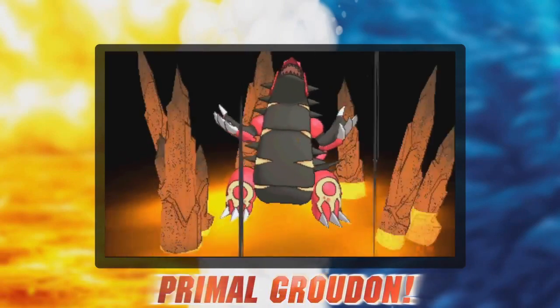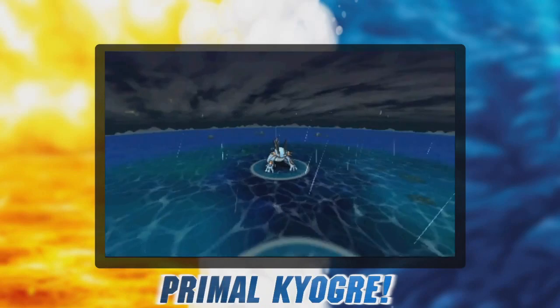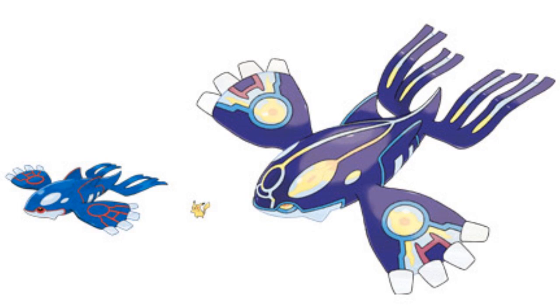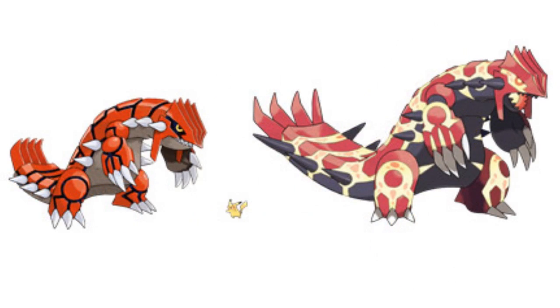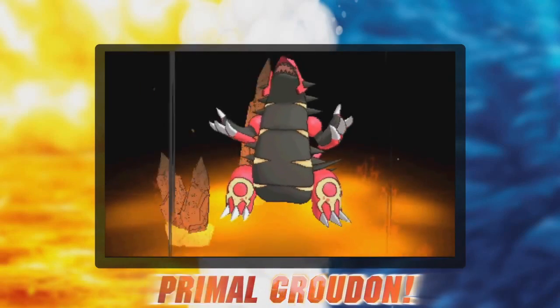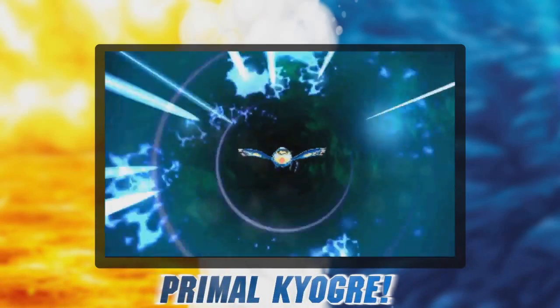Both Groudon and Kyogre are able to use a process officially called Primal Reversion. This changes their bodies to what they were like in ancient times, immensely increasing their size. Primal Groudon actually becomes a dual Ground and Fire type and gains a boosted Attack stat, while Primal Kyogre stays a Water type and receives a boosted Special Attack.